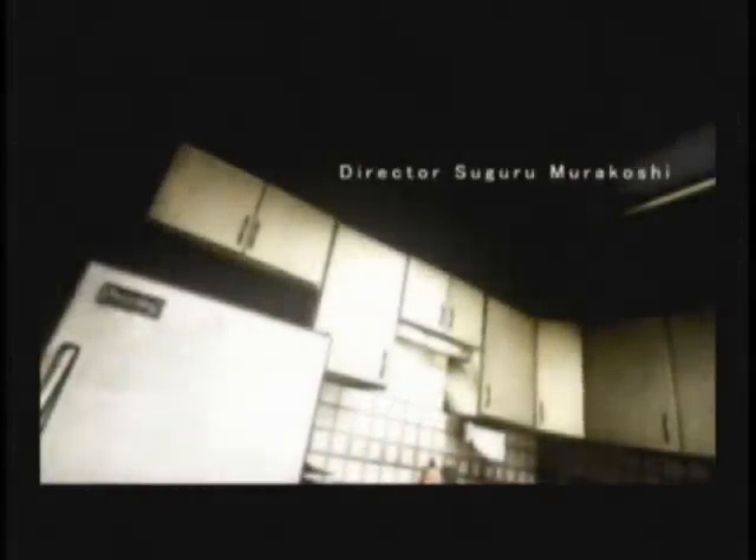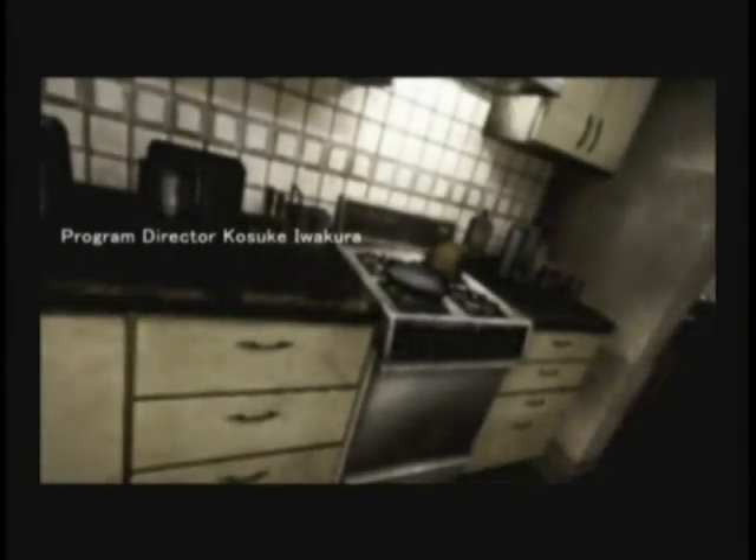Silent Hill 4: The Room breaks this trend as it takes place in the neighboring city of South Ashfield, centering mainly on an ill-fated apartment building, a cursed apartment, and the man who lives in it.